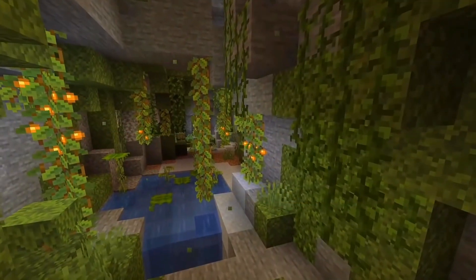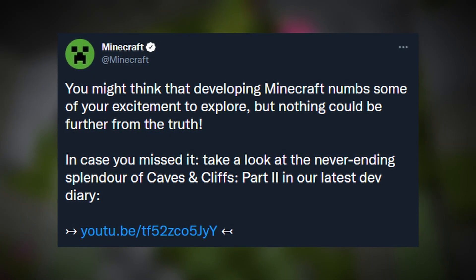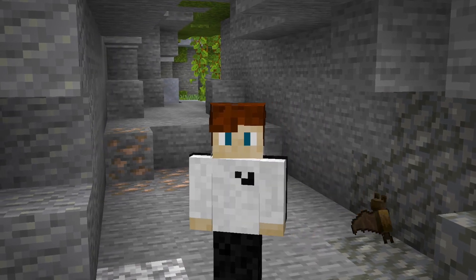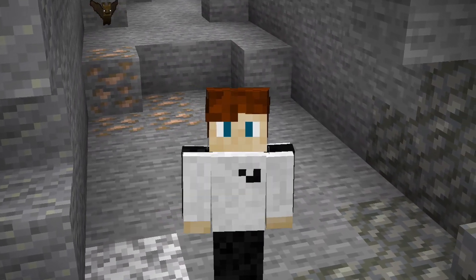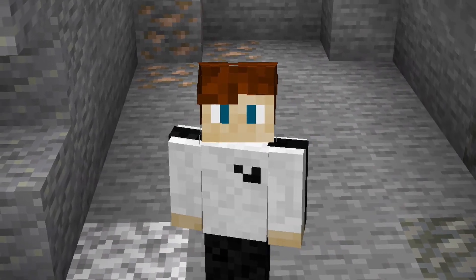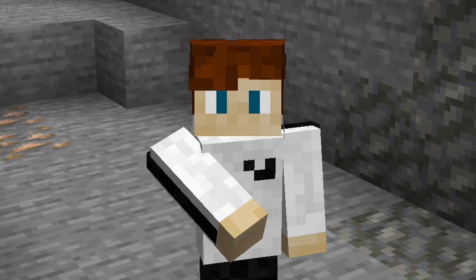This week in Minecraft, we not only received the final Caves and Cliffs update snapshot, but we also got some information from a new dev diary which was posted to the official Minecraft YouTube channel. As you may know, on November the 30th, the Caves and Cliffs update part 2, aka Minecraft 1.18, will be officially releasing, finally giving us access to the full catalogue of Caves and Cliffs features, apart from the Warden. Let's dive into all of the information we received this week.